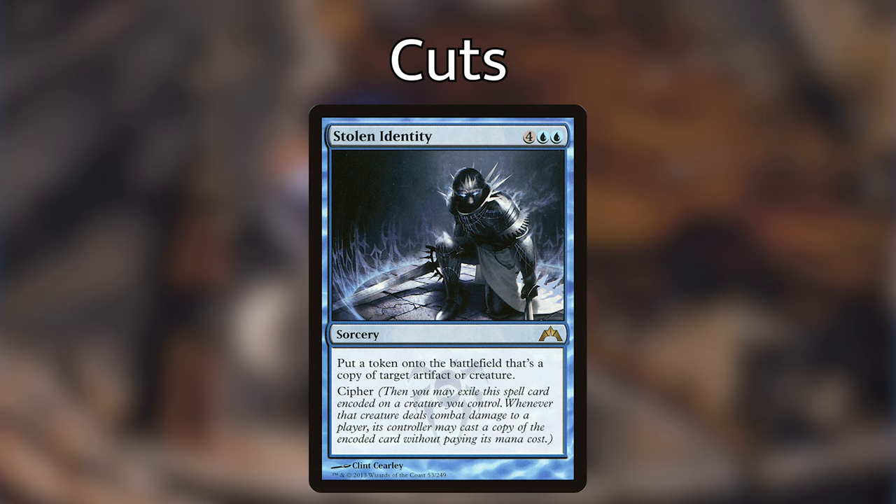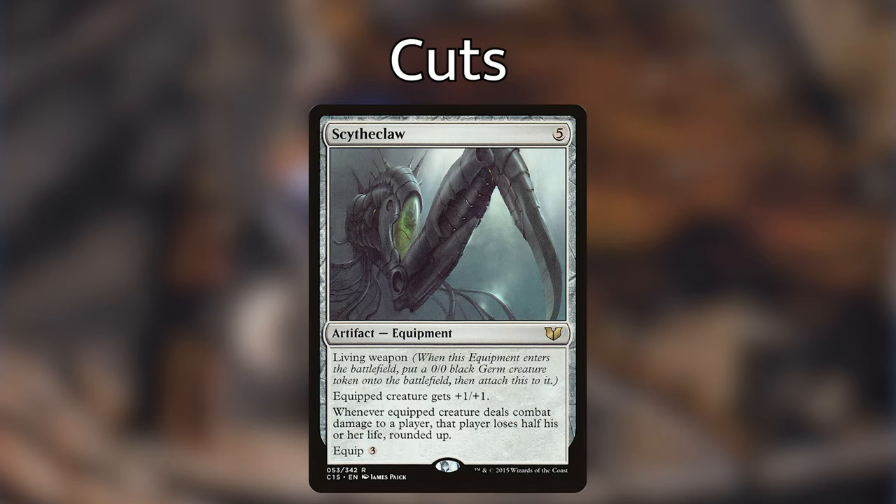The last non-creature card I'm cutting is Scythe Clod — an equipment costing five with living weapon, meaning when it enters the battlefield we make a 0/0 germ token and immediately attach the equipment. The equipped creature gets plus one plus one, and whenever it deals combat damage to a player, that player loses half their life rounded up. Obviously a very powerful equipment, but it costs five to play and three to equip, which is just a little too steep.